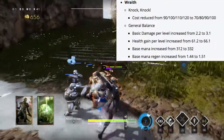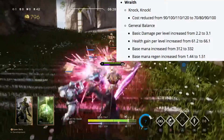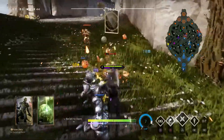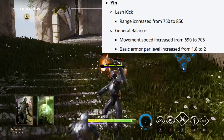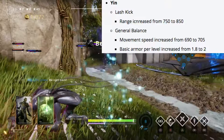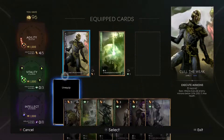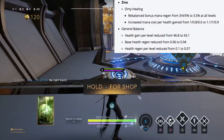Wraith's health gain per level is going from 61.2 to 66.1, base mana increase from 312 to 332, and base mana regen from 1.44 to 1.15. Yen's lash kick range is being increased from 750 to 850, she's getting a movement speed increase from 690 to 705, and base armor from 1.8 to 2 per level.